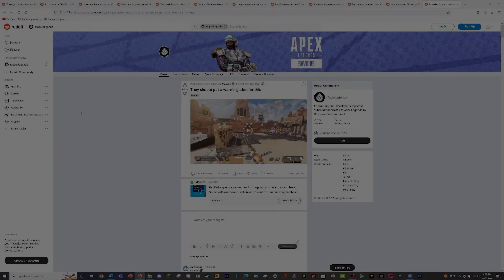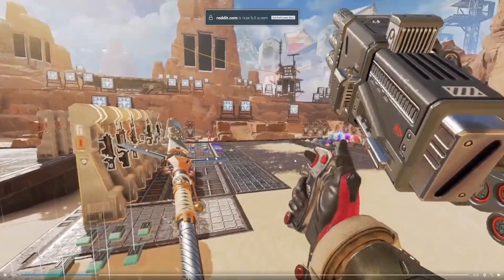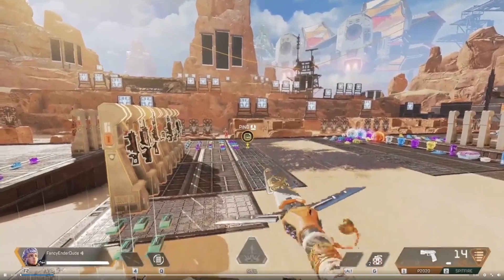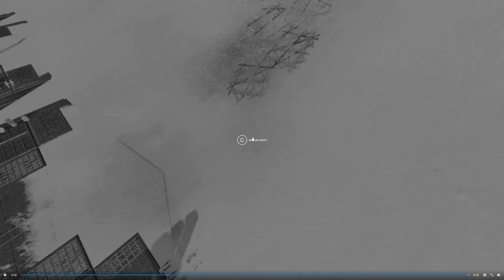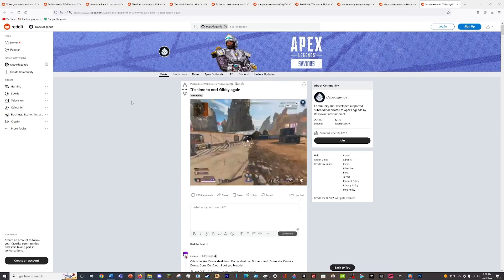Starting off with the first clip — 'They should put a warning label on this.' So we're checking out the Valkyrie heirloom doing the inspect animation, and it blew them up — that's pretty funny. Watching it again trying to figure out what happened, this might be a glitch. That's just hilarious, pretty unexpected. I feel bad for the person if they got a jump scare from that.